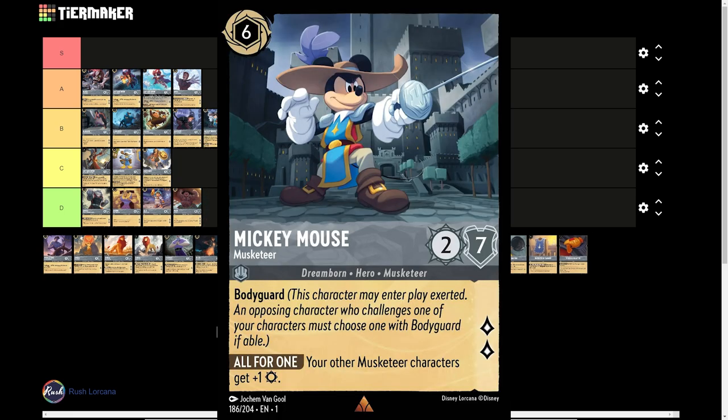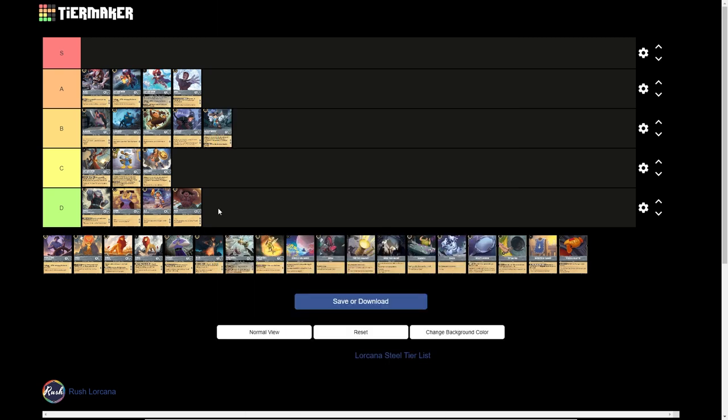Mickey Mouse Musketeer — 2 strength, 7 willpower, 6 cost, inkable, 2 lore generation. He has Bodyguard, and your other Musketeer characters get plus 1 strength. As far as Musketeers go he's actually pretty good, and even not as a Musketeer he's a decent 6-drop Bodyguard if you need one. The problem is most decks don't really need a 6-drop Bodyguard. Currently there are only about 2 Bodyguards in the game really worth it: 2-drop Simba for Amber and 5-drop Maximus out of Amber. Not looking the greatest for Bodyguards unless you do a Bodyguard-specific deck with Tabard, which I'll save for when we hit Tabard here in a minute.